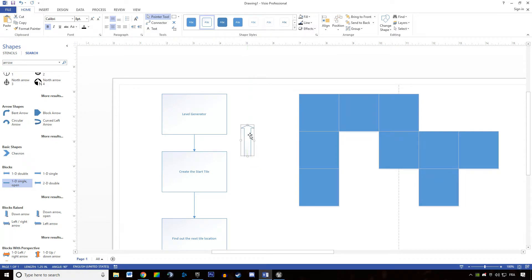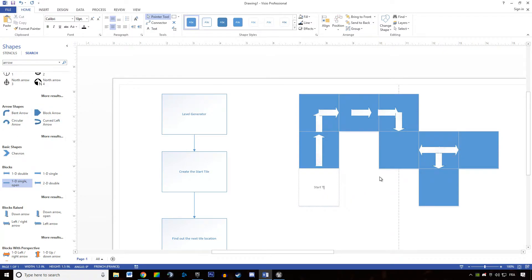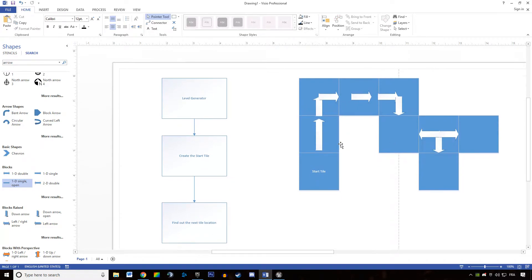The Diablo generator plugs rooms with each other. We have different types of rooms, and this is the start tile. The Diablo generator creates the start tile, then finds the next tile location randomly around it — it could be south, east, or west, but let's say it chooses north, for instance. Then it does it another time, and another time, and so on.